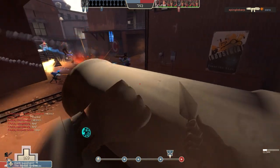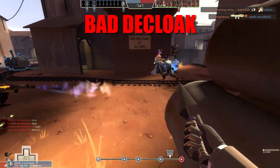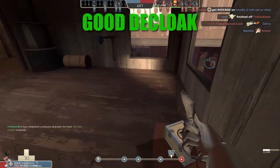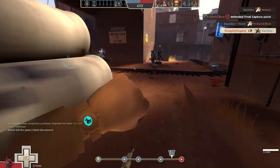Here I go for a stab but I decloak right behind a pyro and he hears me so he turns around and starts spraying fire everywhere. In this clip I decloak out of sight and out of hearing range of my target. See the difference?